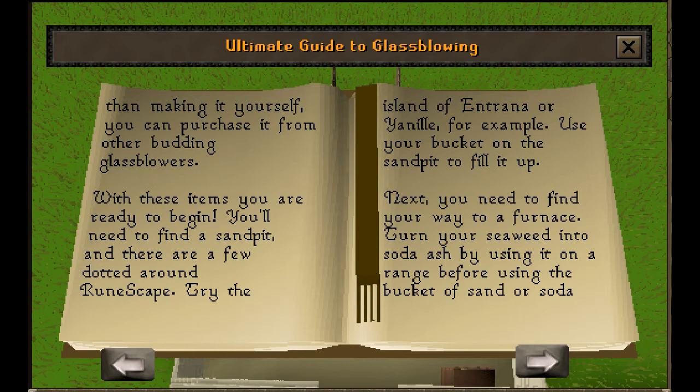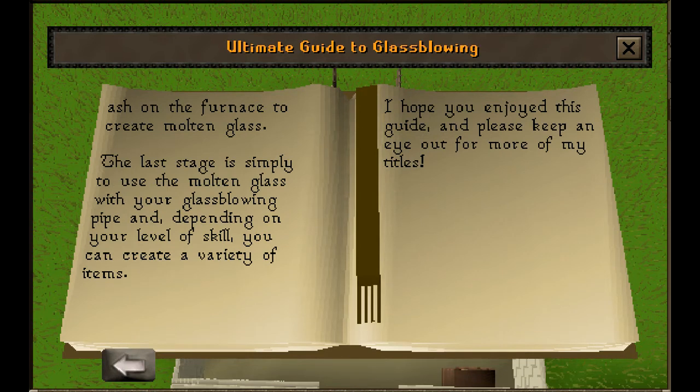You'll need to find a sand pit, and there are a few dotted around RuneScape. Try the island of Entrana or Yanille, for example. Use your bucket on the sand pit to fill it up. Next, you'll need to find your way to a furnace. Turn your seaweed into soda ash by using it on a range, before using the bucket of sand or soda ash on the furnace to create molten glass. The last stage is simply to use the molten glass with your glass blowing pipe, and depending on your level of skill, you can create a variety of items.